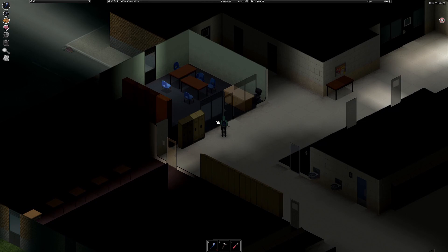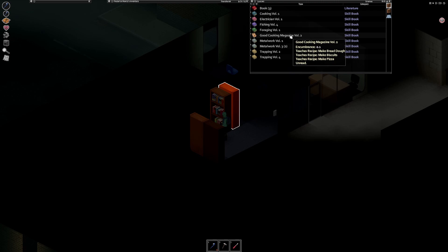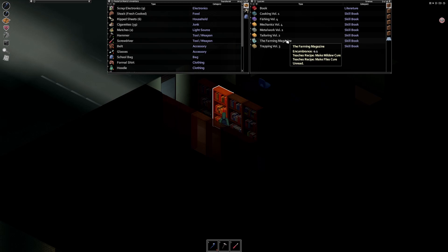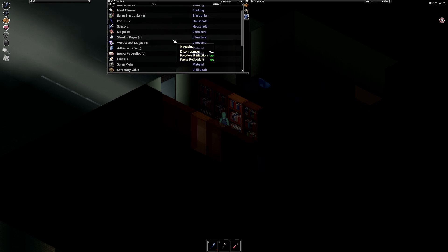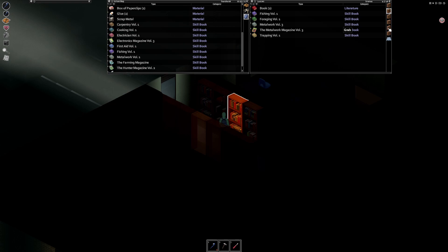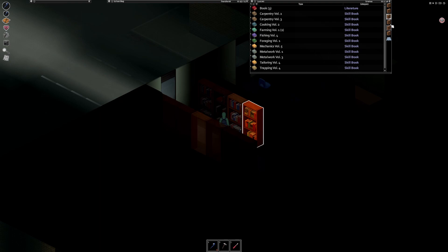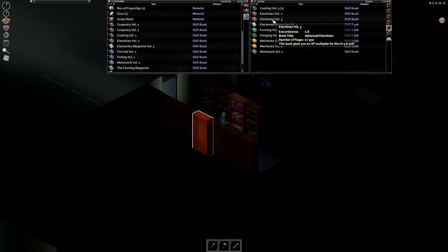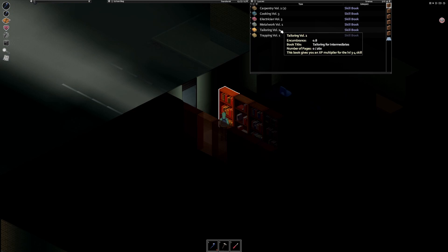I don't think this school has a second story. Let me check these garbage cans — and this is why you always check. Let's see what books are here: Carpentry Volume 1 is definitely good, I'll grab the Hunter magazine, the Farming magazine, First Aid Volume 1, Electronics. I'll skip Metalwork for now. Did I get Cooking already? No — so we've got Cooking, Electrician, Carpentry, First Aid, Fishing, Metalwork. That should cover most of what we need right now.